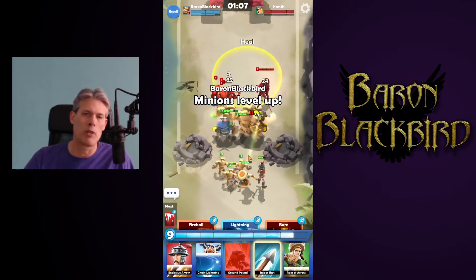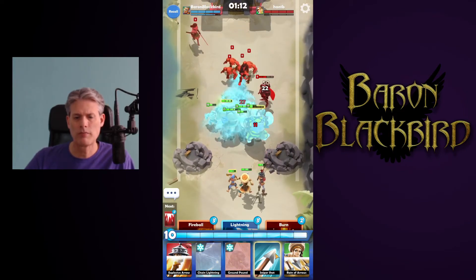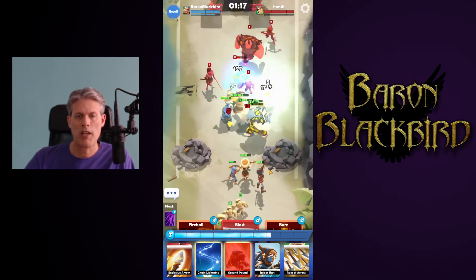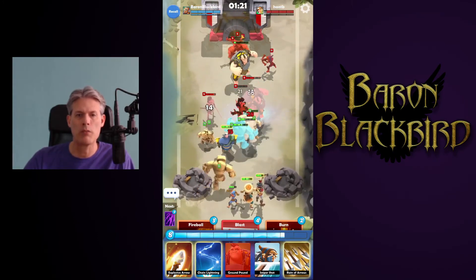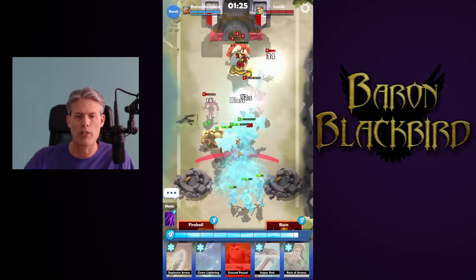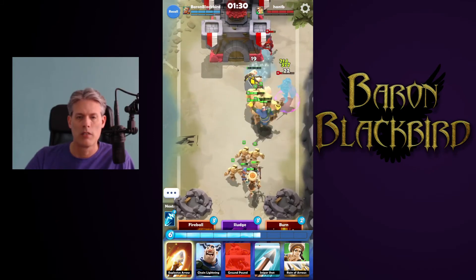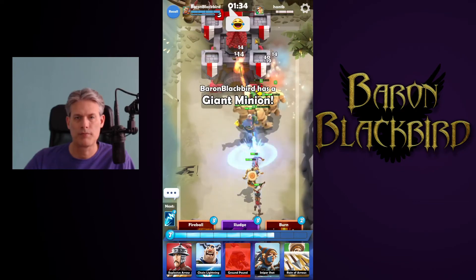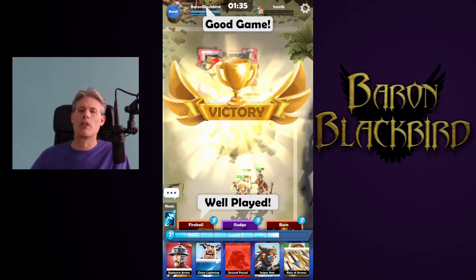My minions have leveled up again. Now you can just start to see their castle right here. I'm going to push forward to end this match. I'll have Otho jump way up there — any minions that come out are going to be attacking Otho, which means my team is going to have a chance to push forward and start doing some damage to their actual castle. We're going to start targeting the castle to take it out. Well played — and there's our victory.